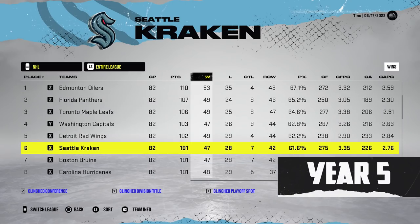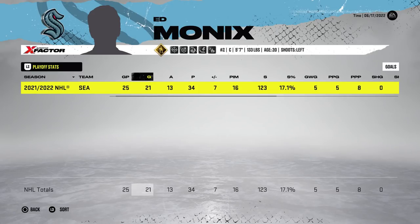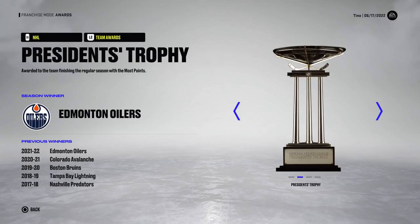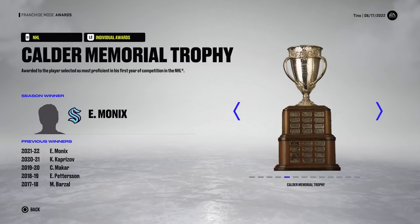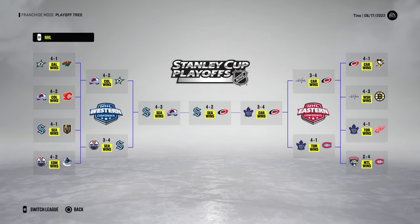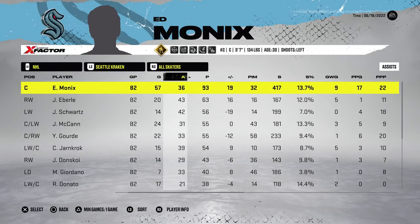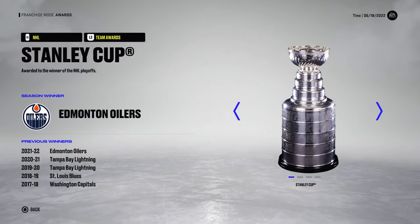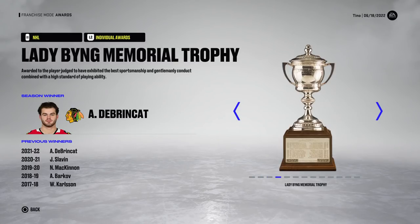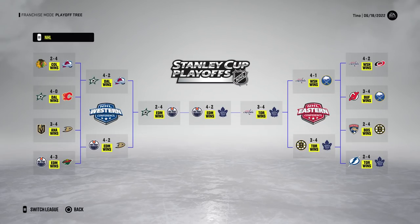In year four, 67 goals for Monix and he was a plus 26 with only 10 points in 13 playoff games. The Edmonton Oilers take home the Stanley Cup. The Kraken made it to round two where the eventual Cup-winning Oilers eliminated them. Year five, they finish sixth. Monix: 67 goals, 118 points, and 34 points in 25 playoff games. They win the Stanley Cup, beating the Carolina Hurricanes in the finals. Year six, Seattle finishes 29th. Monix puts up 93 points, still gets the Calder, but the Kraken are out of the playoffs.